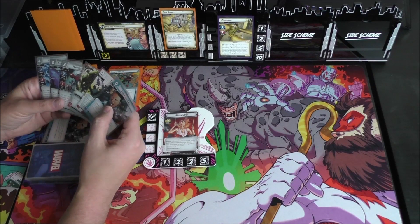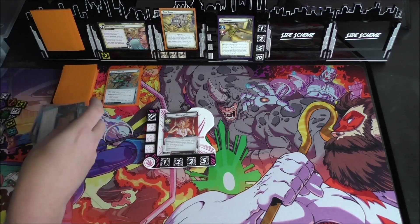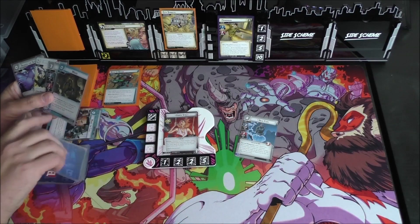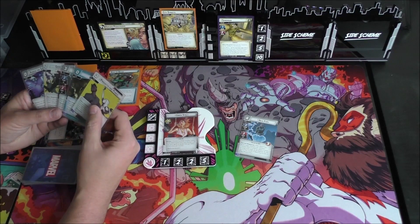You can guess what I'm going to do right away — I am going to pay four resources for Nick Fury, surprising no one. We draw three cards off that: Spider-Man, Moxie, and PNP. We do not have the correct resource typing to play Spider-Man. What a bummer.